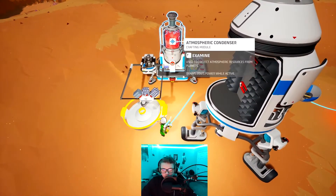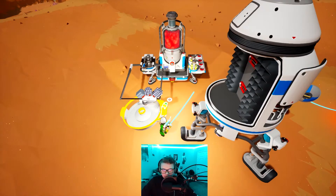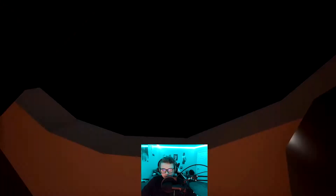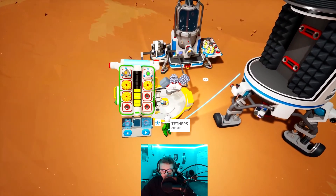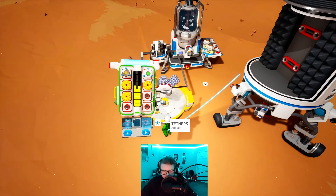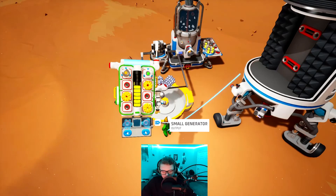We actually almost have one sulfur. We could literally just fly back with this one sulfur. I think we should maybe set up a bit more. Plus this planet looks pretty cool — I don't know if I've ever actually been here, which is kind of crazy. But this is going to take literally forever. I'm trying to think of any other way we can get some quick power.